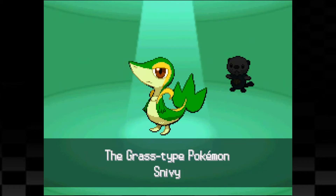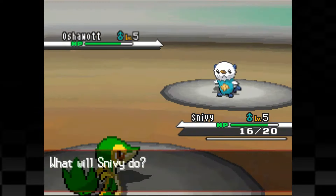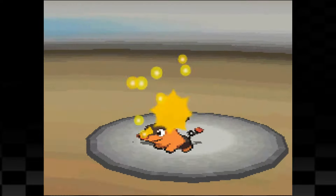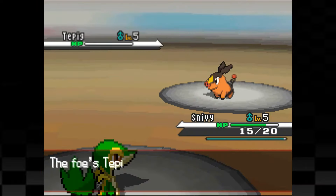We start the run off by opening the gift box and choosing Snivy as our starter. We're then thrown into the first rival fight of the game against Cheren and Bianca. Now these first two fights aren't anything special since all three starters have the same attacking moves, so we just trade Tackle attacks with one another until one of the Pokemon falls. In this case, their Pokemon were the ones falling.